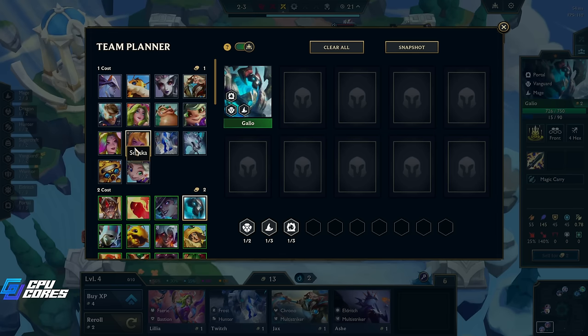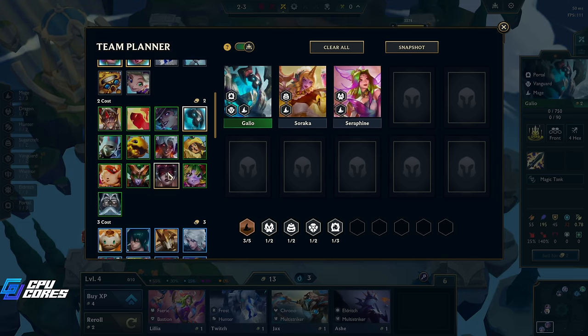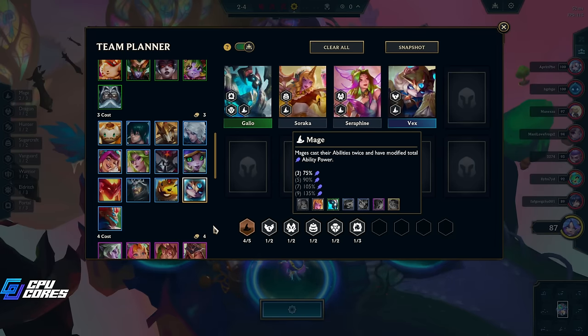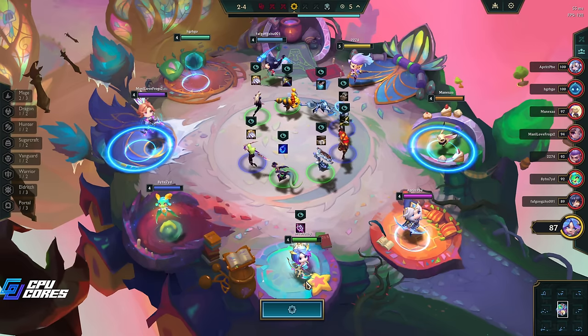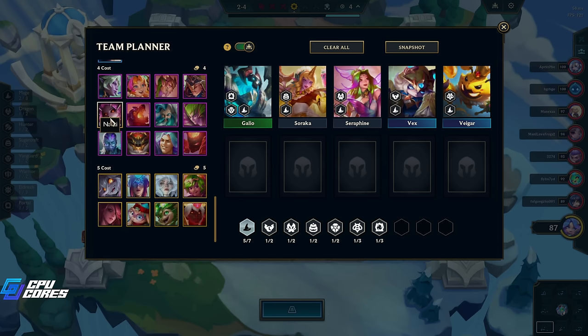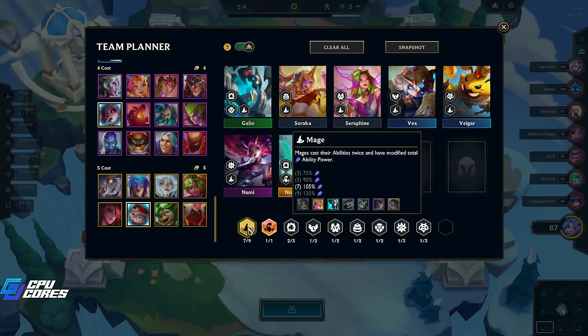We want Zoe - no, Zoe's a scholar. Soraka is in. Seraphine is another mage, so this is going to be a two-star reroll comp, a level six two-cost reroll comp. Vex is a mage and so is Veigar. I think we want to take the Rageblade 100%. With Nami and Norra and Yuumi we can get to seven mages. Mages cast their abilities twice and have modified total ability power - that's probably the way to go.